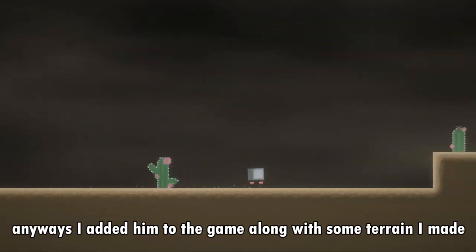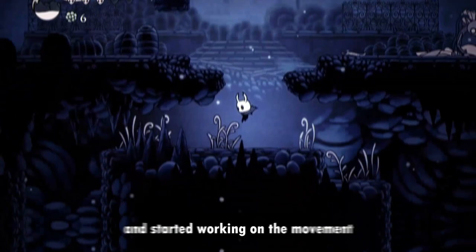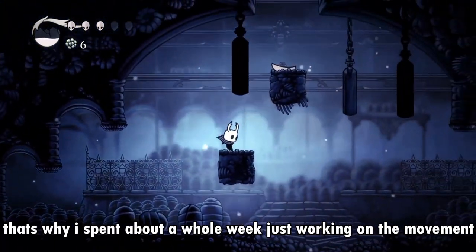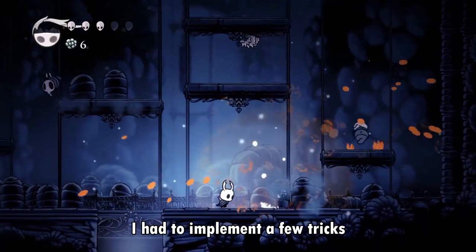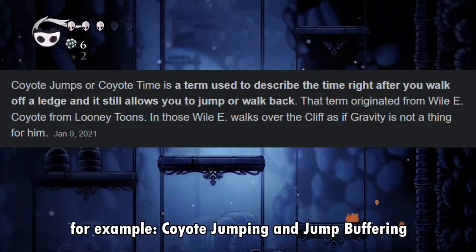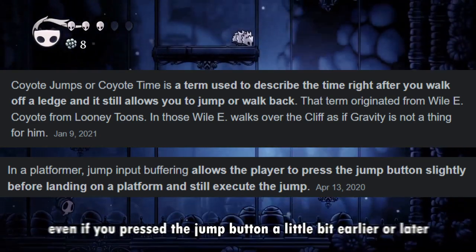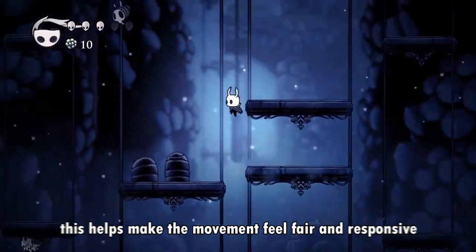I added him to the game along with some terrain and started working on the movement. I believe movement should be fun or at least nice to control, that's why I spent about a whole week just working on the movement. To get the movement feeling just right I had to implement a few tricks — for example, coyote jumping and jump buffering, which allows the player to jump even if you press the jump button a little bit earlier or later. This helps make the movement feel fair and responsive.